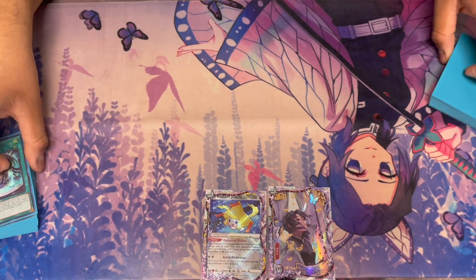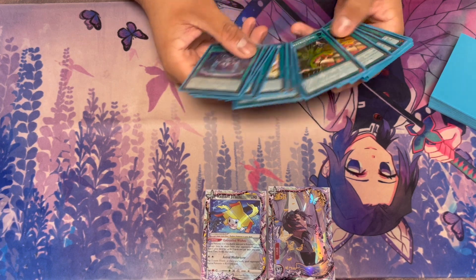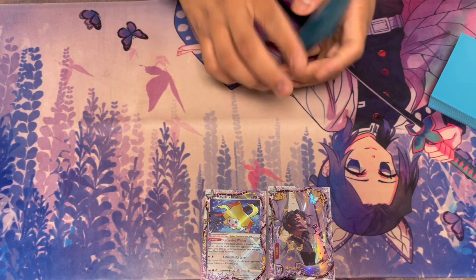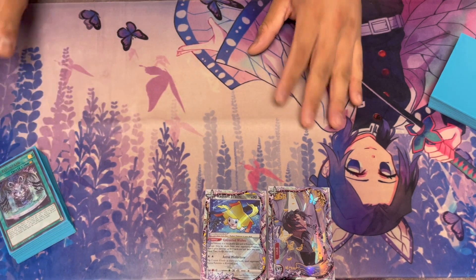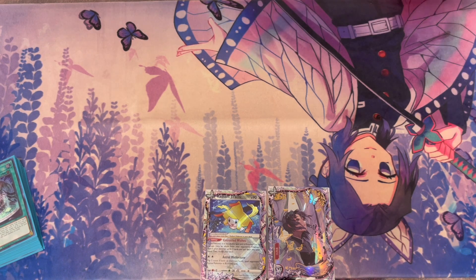It also turns all of your Runic spells into hand traps — yes, that's probably the other big thing. While Fountain is on the field, you can use your Runic quick play spells from your hand. Very important. And that's all the Runic stuff, so we're going on to the Sky Striker stuff.